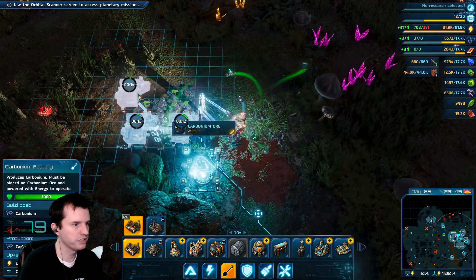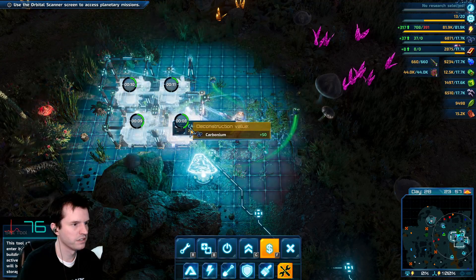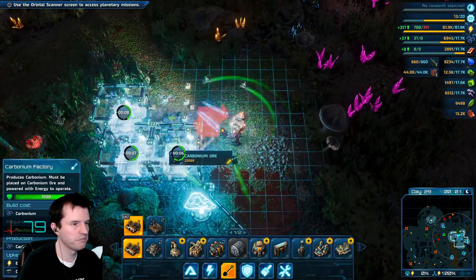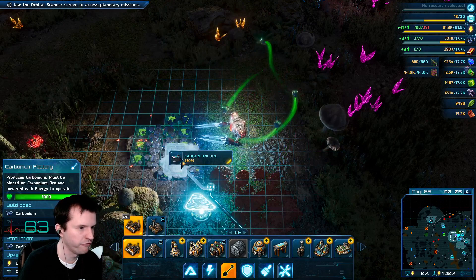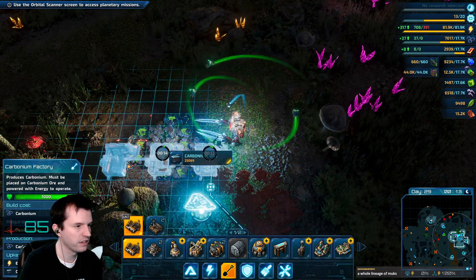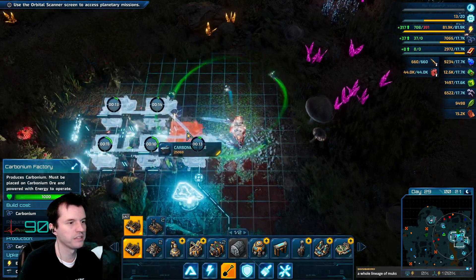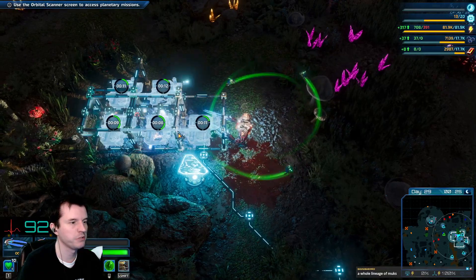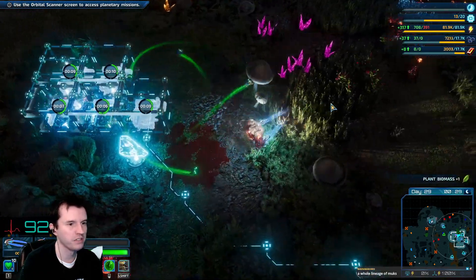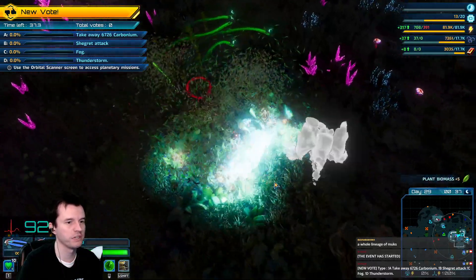I'm going to purposefully... Actually, hold on. I want to build these to conserve space. Like, four mines would cover this whole patch. But if I build it offset a little bit, then what you can do is make it so you spend more energy, but you mine out the patch faster. You still get the same amount of ore in the end, but you get it more quickly.